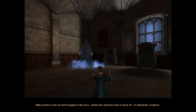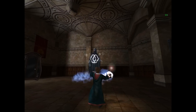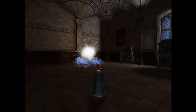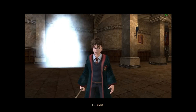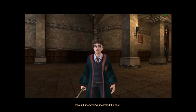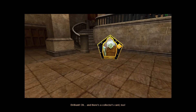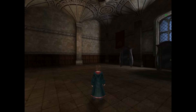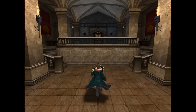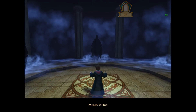Do it before the spell wears off. Don't wait too long to cast the spell at other Dementors after casting it at one. All right, we did it! And there's a card too — let's go get it. But if you think that's the tail end of this lesson, you're wrong. Now Remus is going to throw us for another loop.